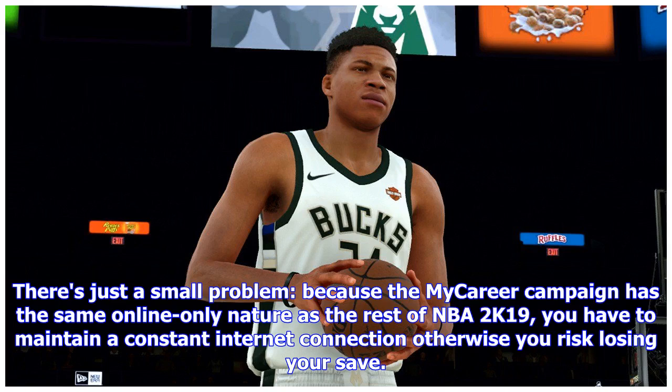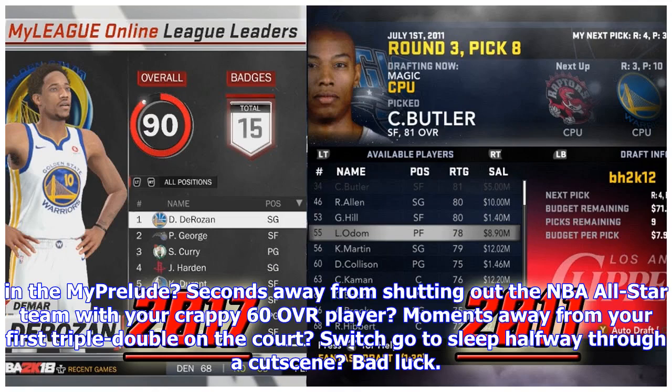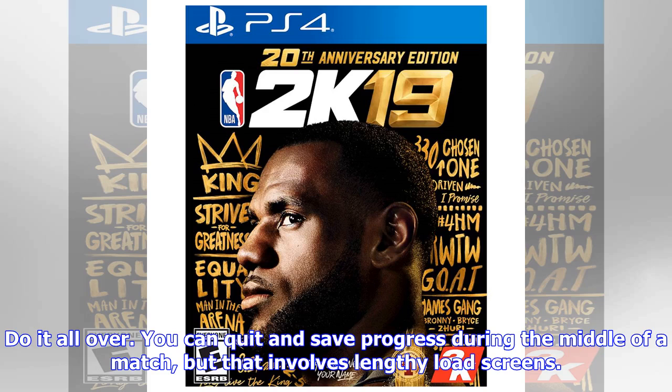There's just a small problem: because the My Career campaign has the same online-only nature as the rest of NBA 2K19, you have to maintain a constant internet connection, otherwise you risk losing your save. In other words, if you put the Switch into sleep mode — because you've just gotten to school or work and you happen to be in the middle of building your character, the final minute of the fourth quarter, the My Prelude, seconds away from shutting out the NBA All-Star team with your crappy 60 OVR player, moments away from your first triple-double — Switch goes to sleep halfway through a cutscene. Bad luck. Do it all over.